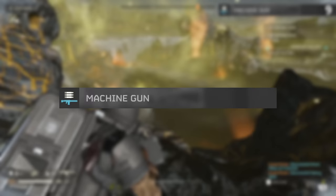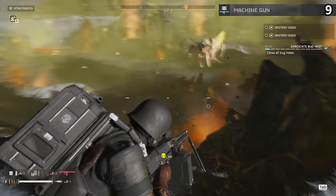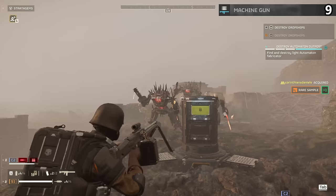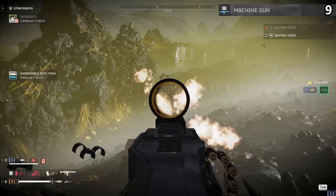The Machine Gun is the first support weapon stratagem you're going to use — you start with it — and it does the job nicely. You get a high-fire-rate weapon that can spray and pray, great for dealing with hordes, with enough power to be useful against some stronger enemies as well. The main reason it's so low on the list is that you just do not need this weapon — you want to be using the Stalwart instead. The machine gun has far less ammo than the Stalwart, far less stability, and forces you to kneel down still in order to reload.